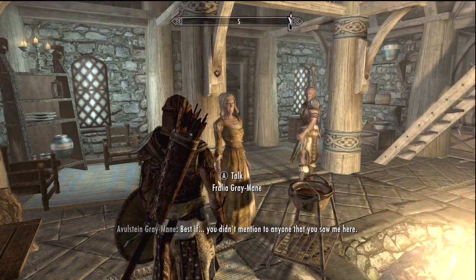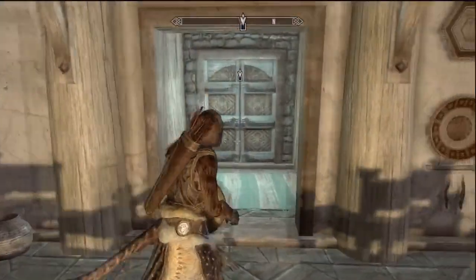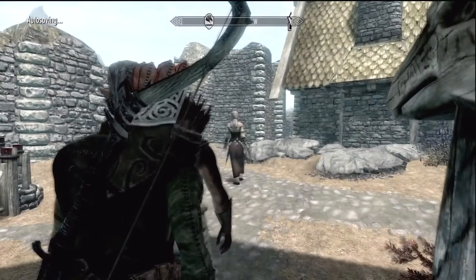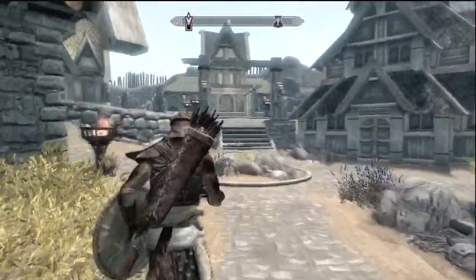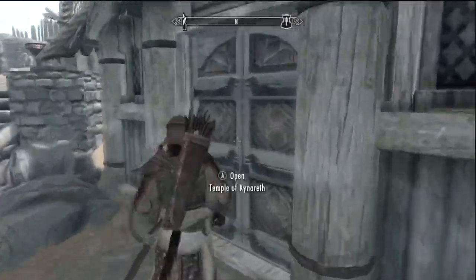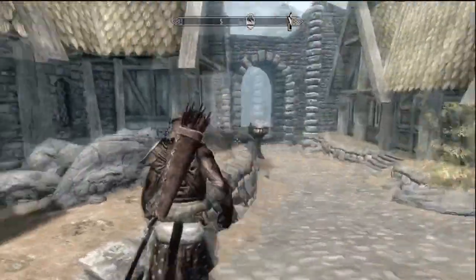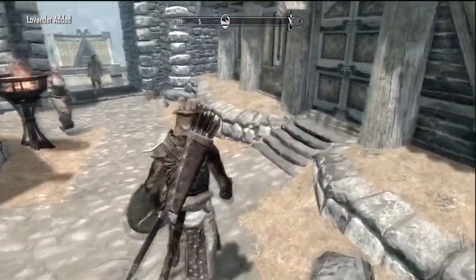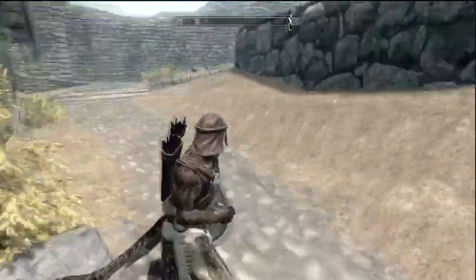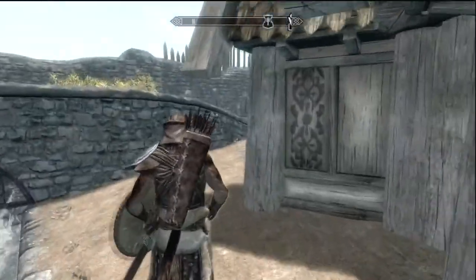She asks us to find proof that Thorald is alive - basically wants us to go to the Battleborn house and see if we can butter them up enough to lower their guard and find evidence. We need to head to the Battleborn house now. It's good to get through this intro part of the side quest because the quest itself takes you far away from here later.